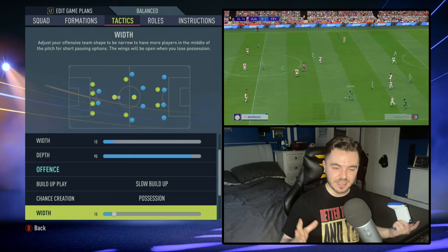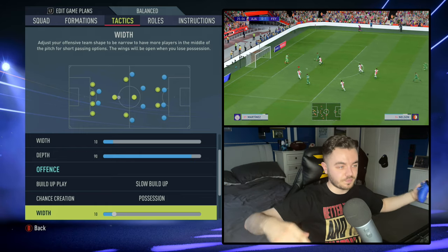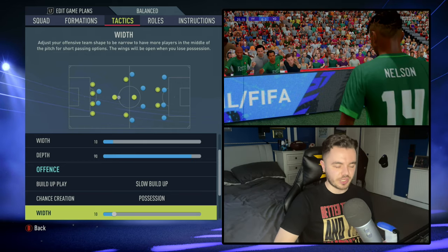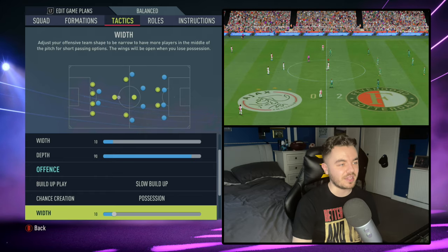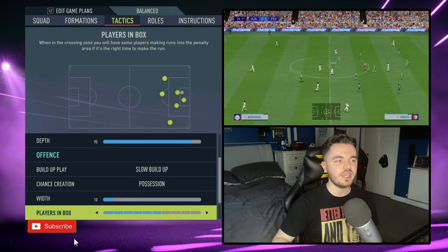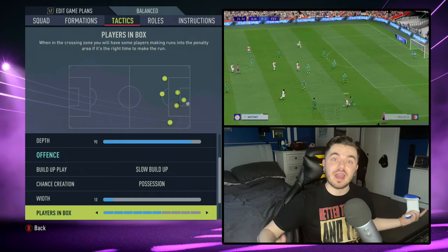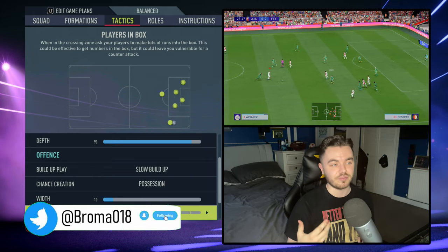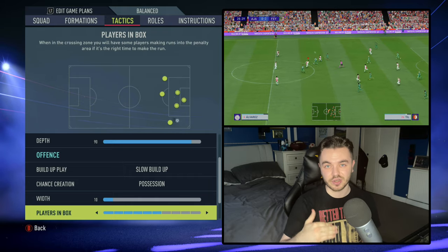The width is on 10 offensively — you're looking to really crowd that out. The wingers will stay wide to generate the width; the rest of the players, particularly the central midfield, are kept close together to help those short, quick interchanges and patterns of play. Players in the box is on 6, giving you 3. You're looking for the attacking midfielder, the two wingers, and the striker. Because you're not playing full backs, if you move this up higher you might get a central midfielder going into the box, which isn't what you want, so we keep it on 6.